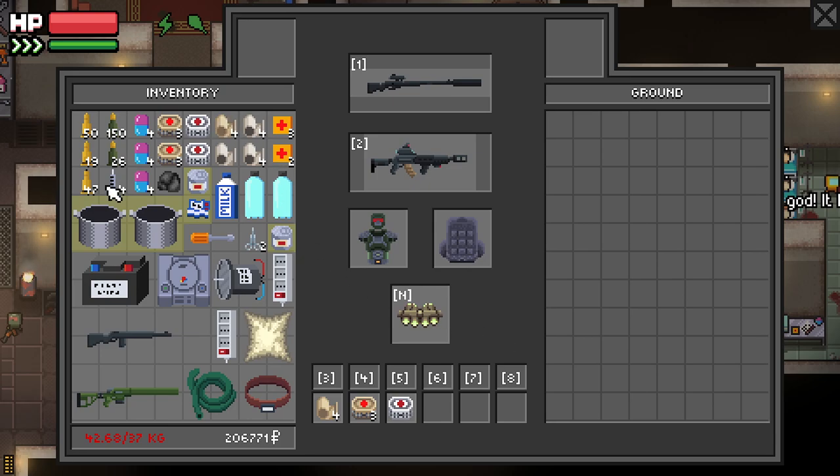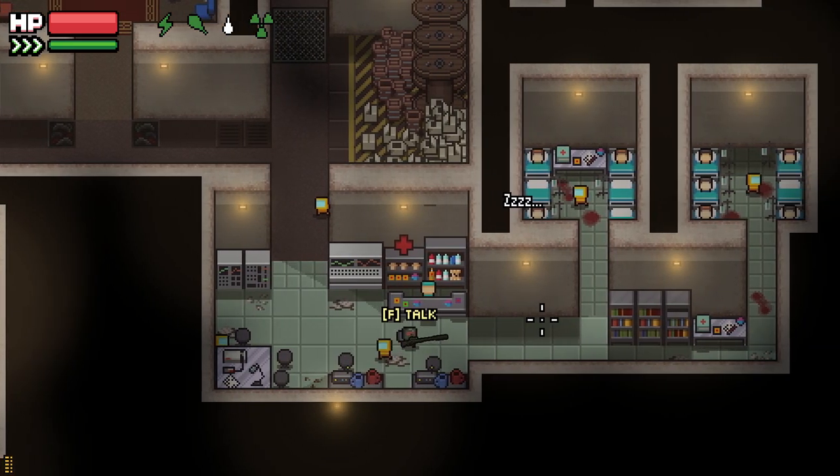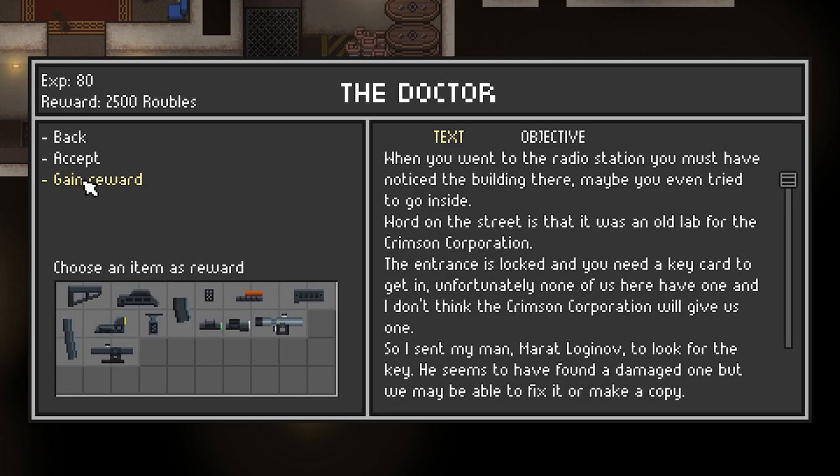If you don't have enough space in your inventory, you won't be able to hand in a quest, so don't worry about missing out on rewards if you accidentally try to complete a quest when you've got no space left.